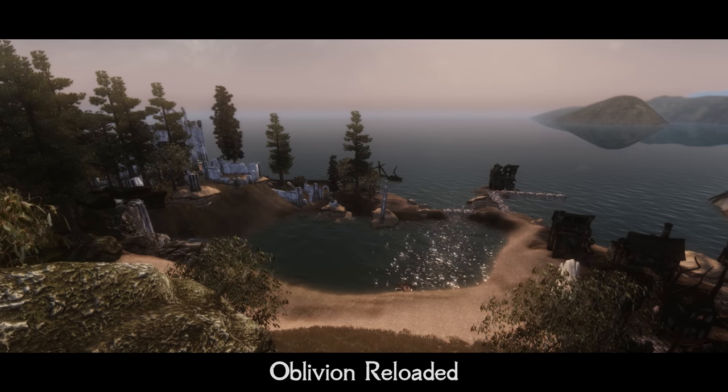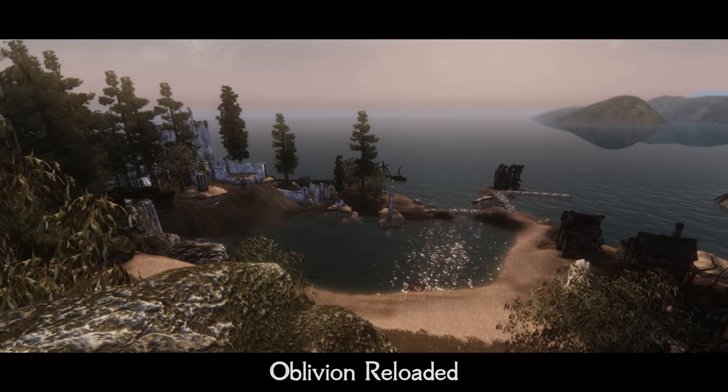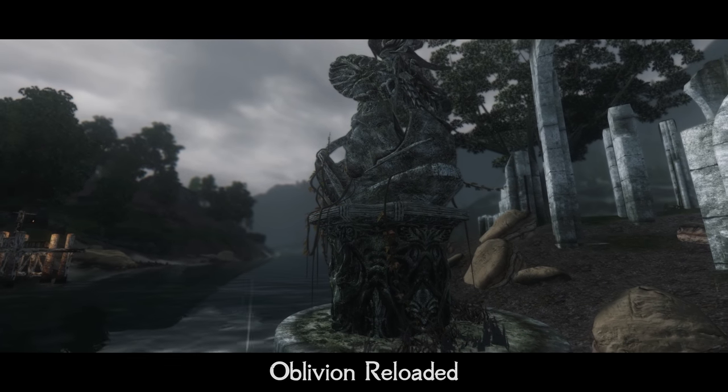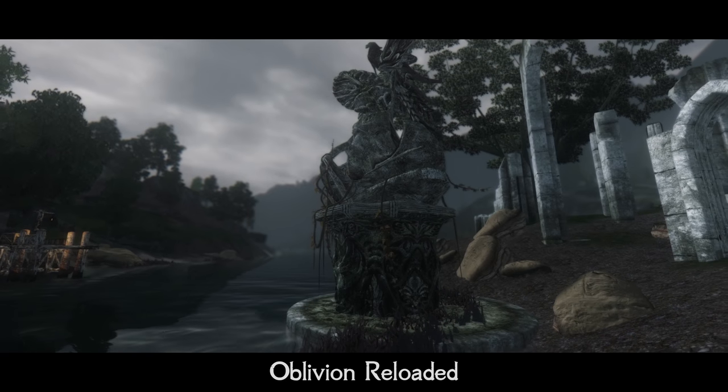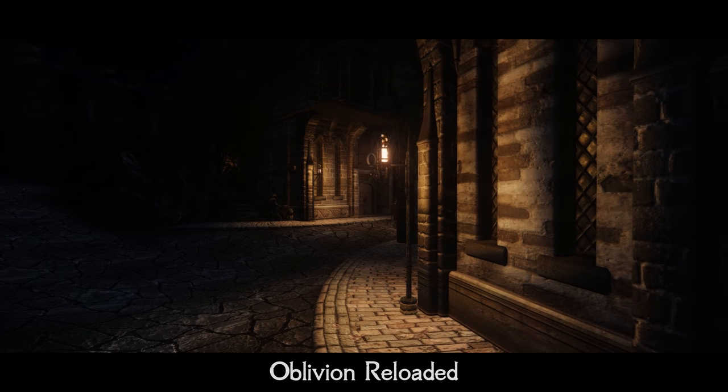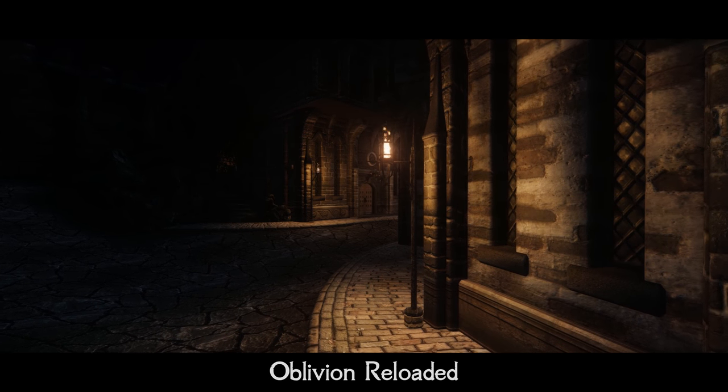Oblivion Reloaded features include: HDR, anisotropic filtering, real-time distance grid adjustment, great anti-aliasing, infinite view distance, increased grass draw distance, several absolutely new water shaders, as well as grass, skin, terrain, and shadow shaders, and even volumetric fog.